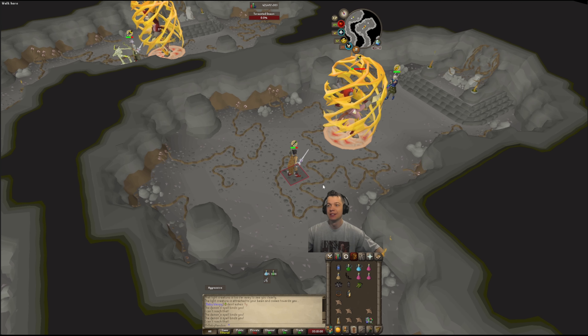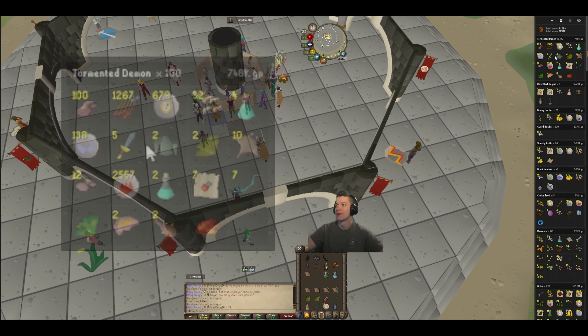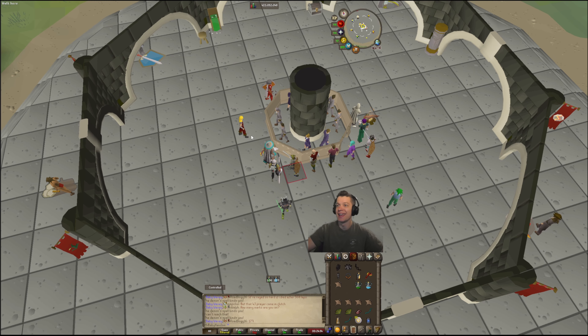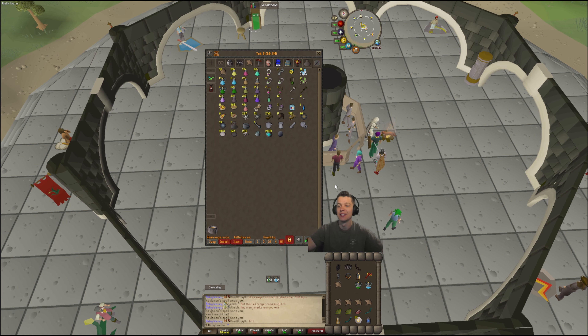First Tormented Demon KC check. We just missed a smooth milestone — pulling up the KC, we're at 100 KC for Tormented Demons now. 748k honestly, this loot is absolutely brutal. There are so many times where you just get fire runes or a random herb worth nothing. You don't really get any money here apart from the two big drops, so we're just going to see if we can get anything out of 150 KC.